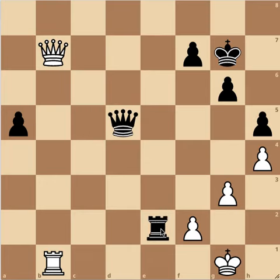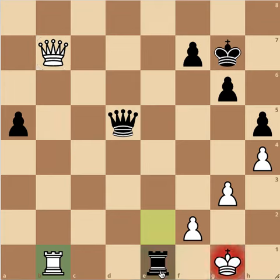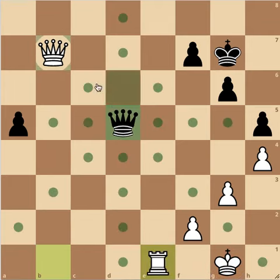All right, the answer is Rook E1. Rook E1 is a really great move. So right now the king is in check. If the rook takes, we get the free queen.